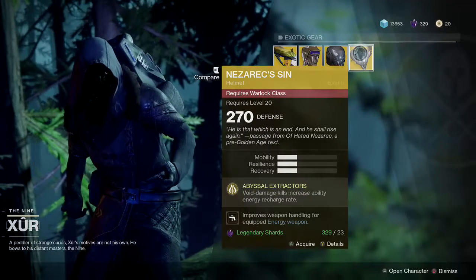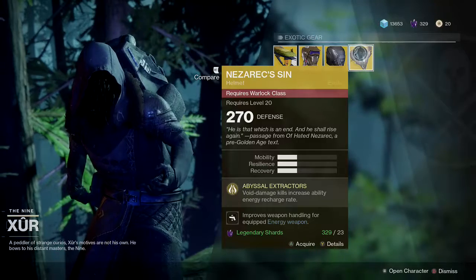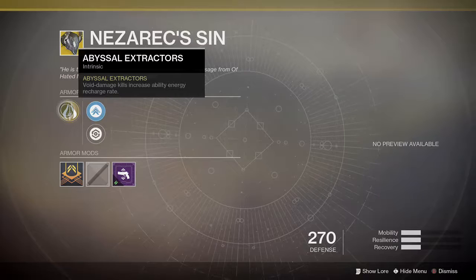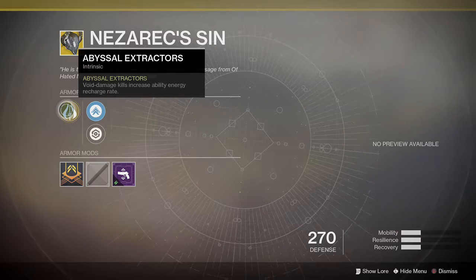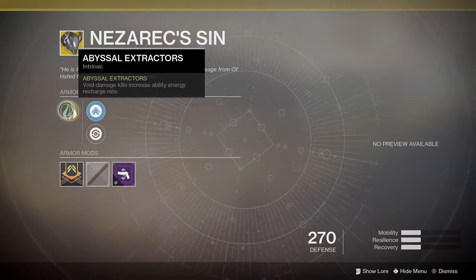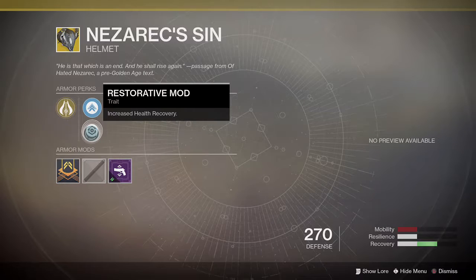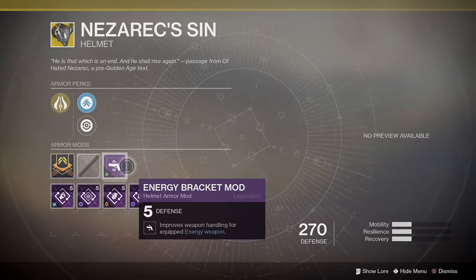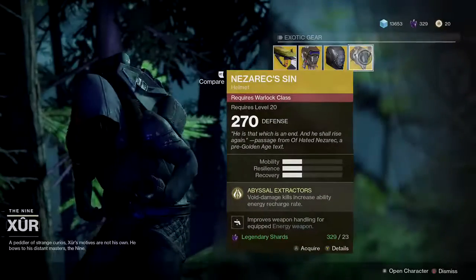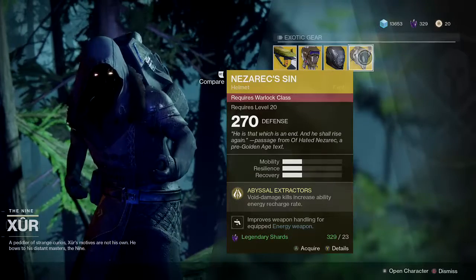This is a new one I haven't got for my Warlock yet. There's Nezarec's Sin — the Abyssal Extractor: void damage kills increase ability energy recharge rate. That's pretty nasty. It comes with Mobility Enhancement Mod, Restorative Mod, and the Energy Bracket Mod with 5 defense. Not bad at all — pretty cool.